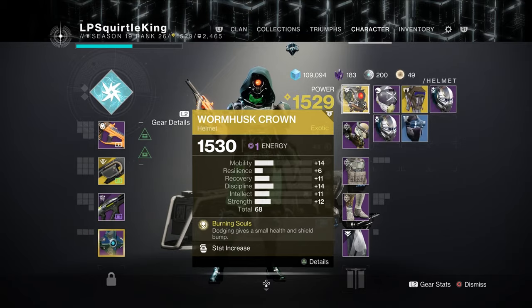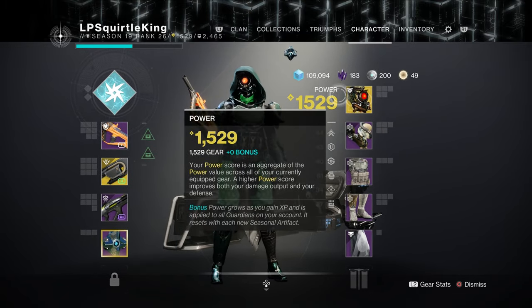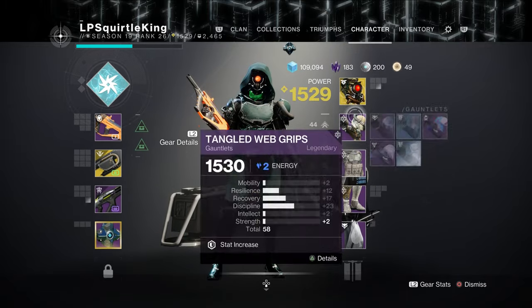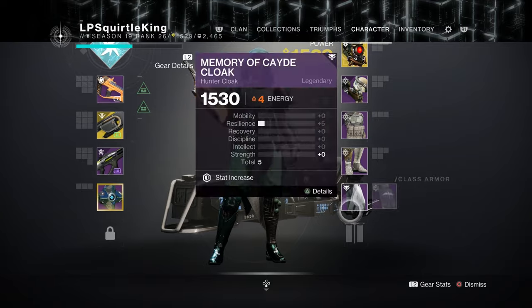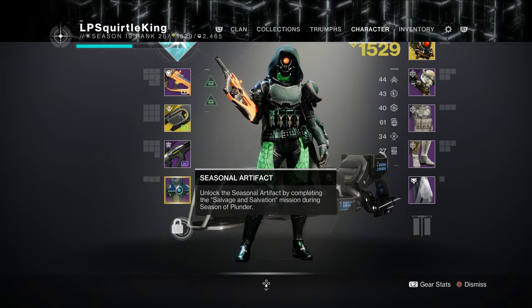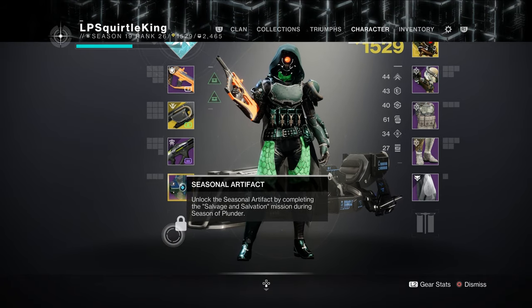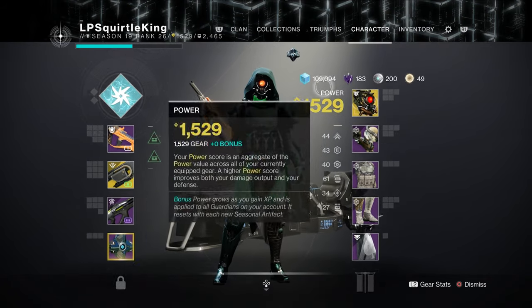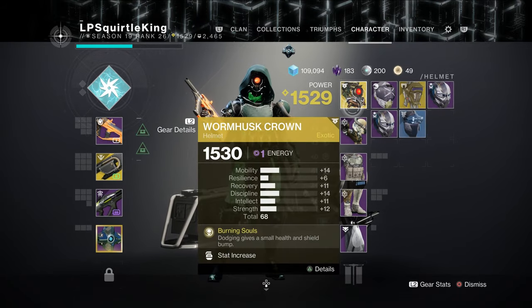You can see 1529 gear plus zero bonus. Now, this hasn't changed too much — the actual way that power level works. It's a combination of the power of all your weapons and armor combined into one. Pretty simple. The bonus comes from the Seasonal Artifact, which is something we haven't picked up, and we'll have to wait a little while before we're able to get to that point. But you can get bonus power levels by leveling up the Seasonal Artifact.